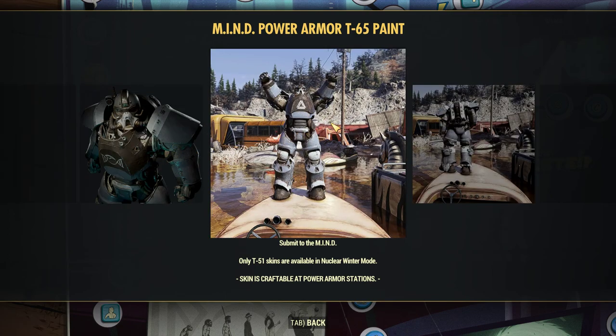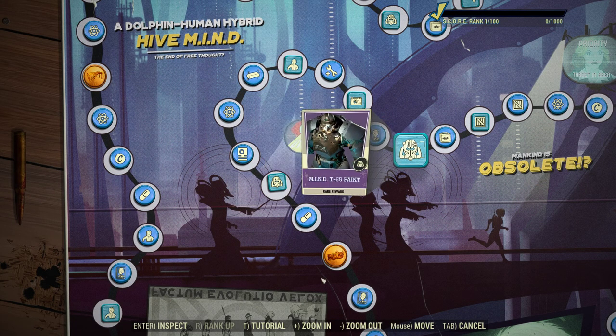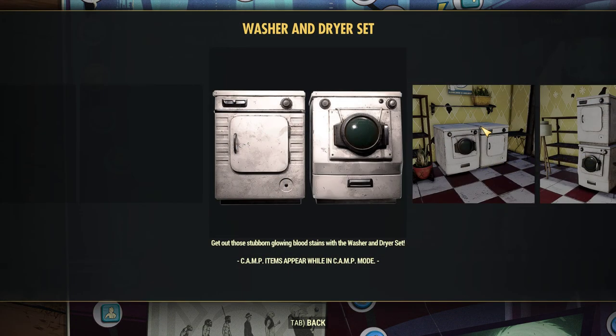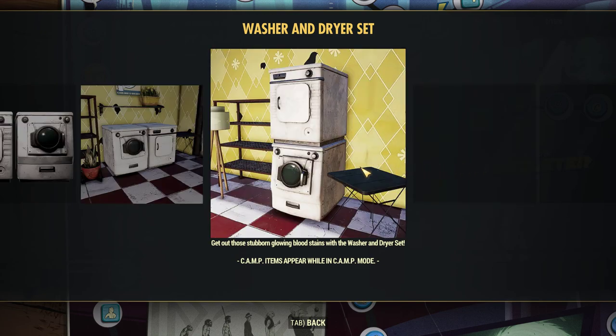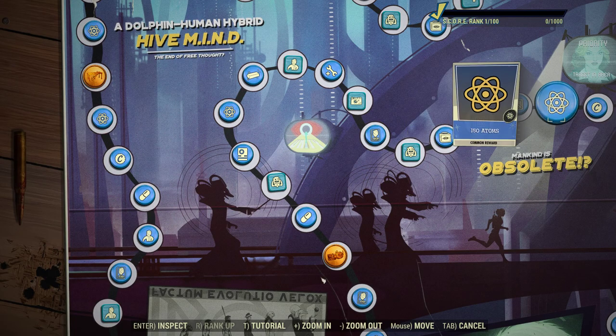That must just be a mistake. Here's something else for camp builders: a washer and dryer for a ruined-house or nicer-looking camp aesthetic. You can't actually use them, but you can stack them or sit them side by side. That's cool — though it's really far in the scoreboard to have to go to get that.